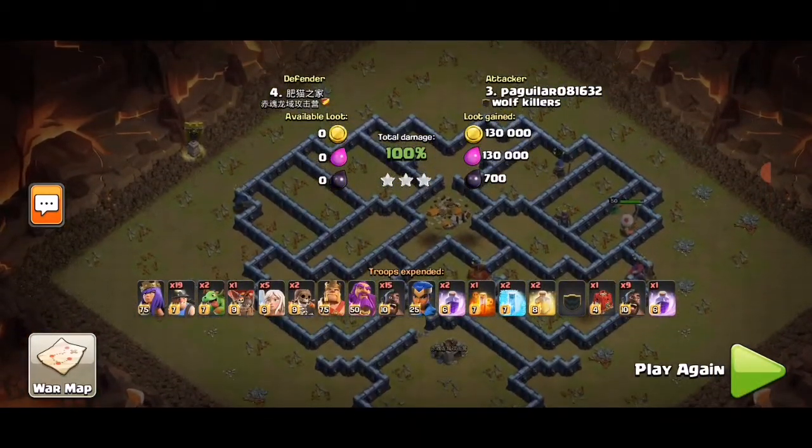We made it a 3-star. Number 1: Queen charge with 6 Earthquakes to take out the CC, Infernal, and 2 blows, and also make a pathing. Using the king to help as well. Number 2: Siege Barracks at 10, main army at 9, using heals on warden ability where needed. Keeping the main army alive and having the warden survive until the end — that's why it's a 3-star.